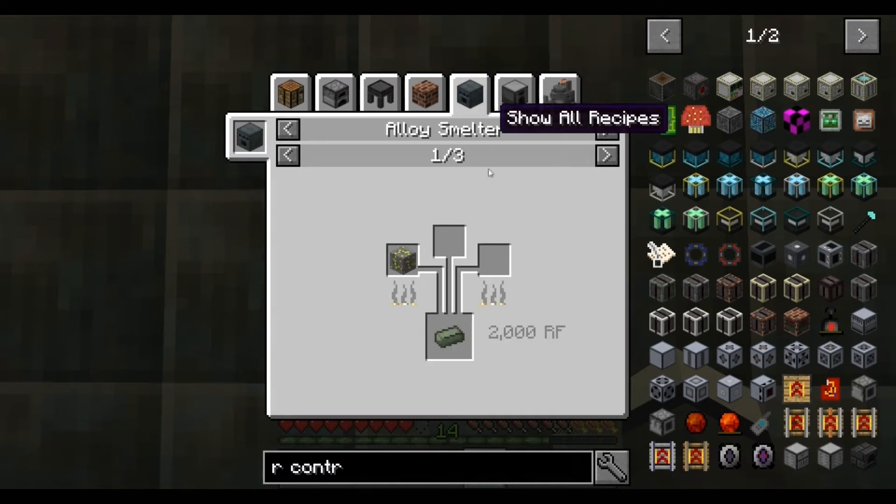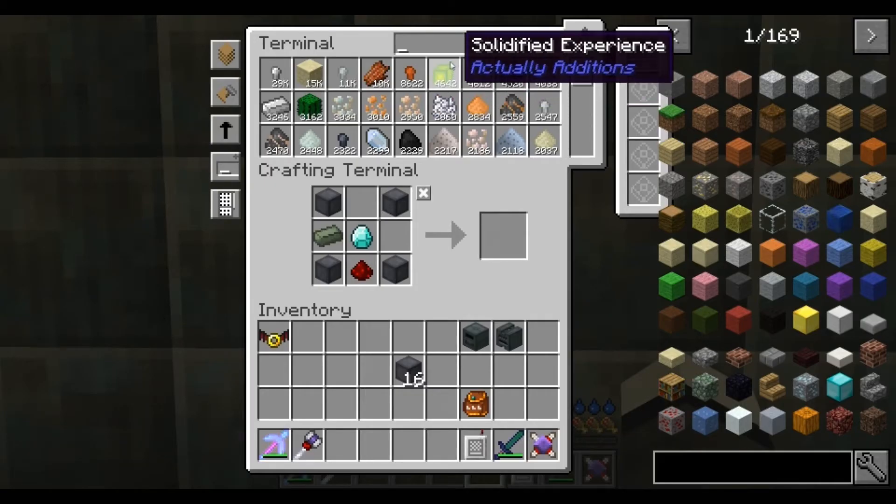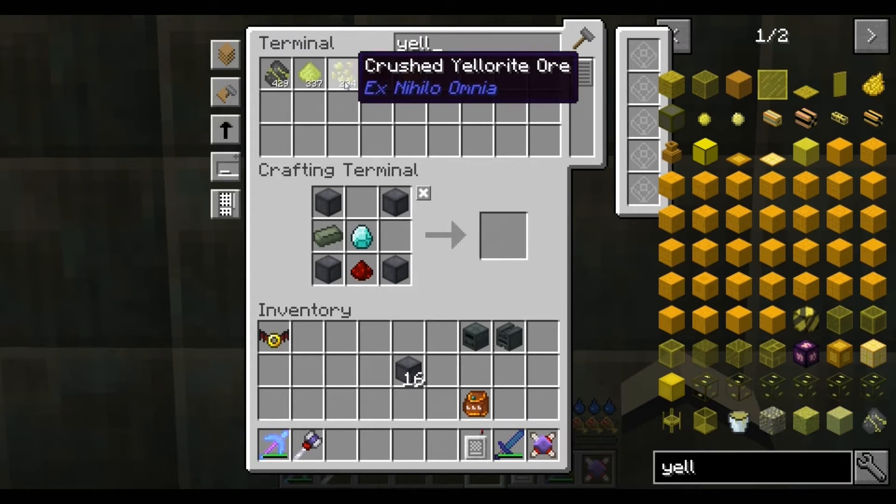See how easy it is when we're questing and crafting. Reactor controller - done. Then we get some of them. Smelting alloy smelter. Yellow ore - let's have a look.